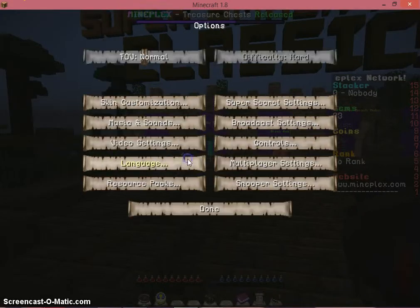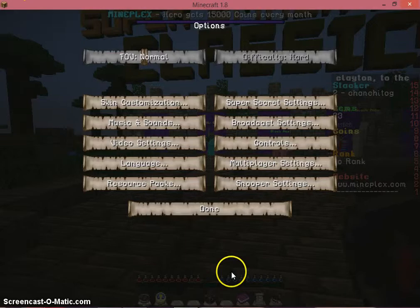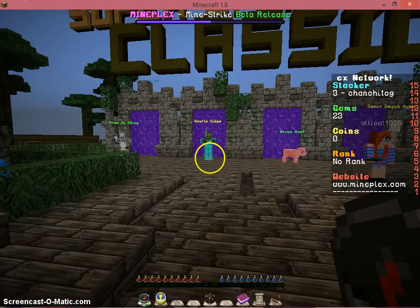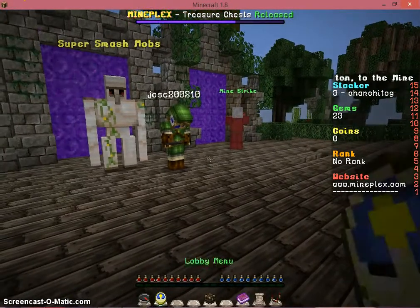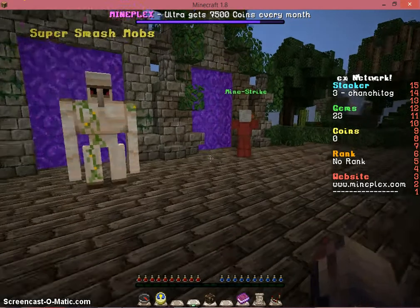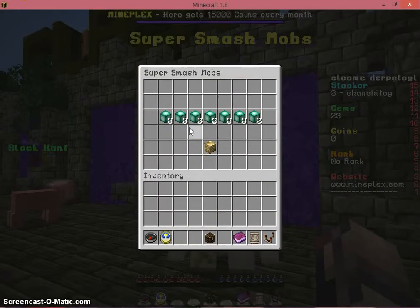Let's see what this one is — Resource Packs — this is Crafter Yada. I'm giving a shout out to the maker. I really recommend this texture pack because it is awesome. And the hearts, the potions, the health potions — and I'm gonna play Super Smash Mobs.